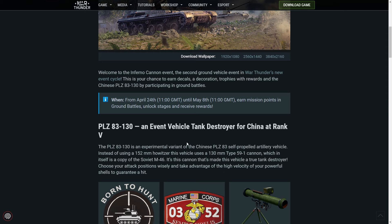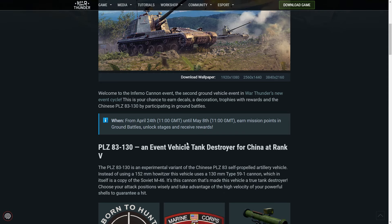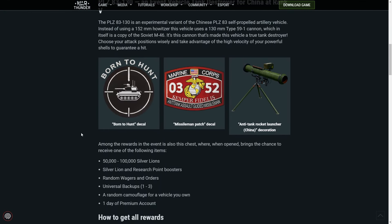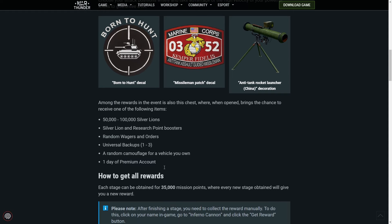Choose your attack positions wisely and take advantage of the high velocity of your powerful shells to guarantee a hit. These are also other decals that will be available through the event. Among the rewards in the event is also a chest where, when opened, brings the chance to receive one of the following items: a lackluster amount of silver, some silver boosters, random wagers, universal backups, a random camouflage for a vehicle you own, and a day of premium.